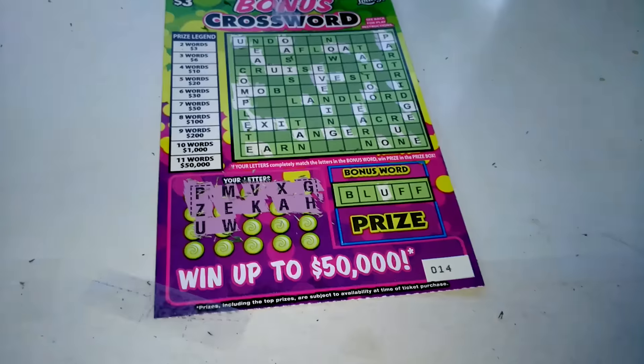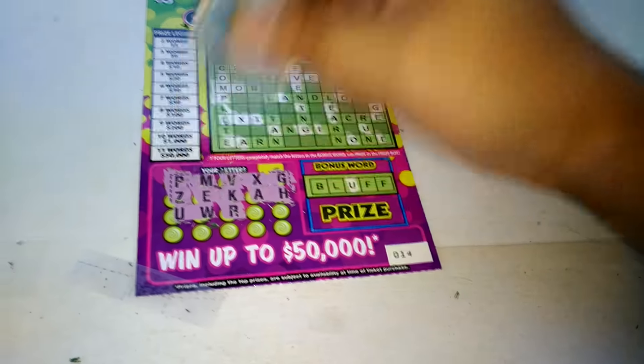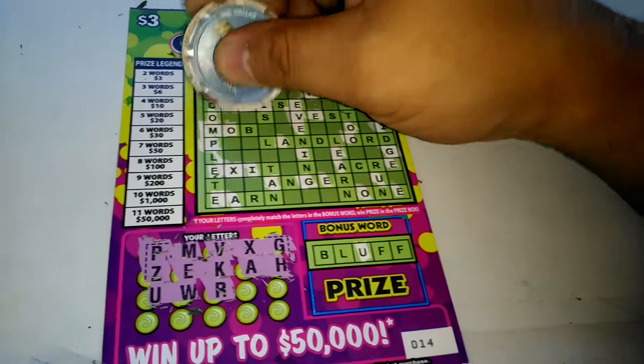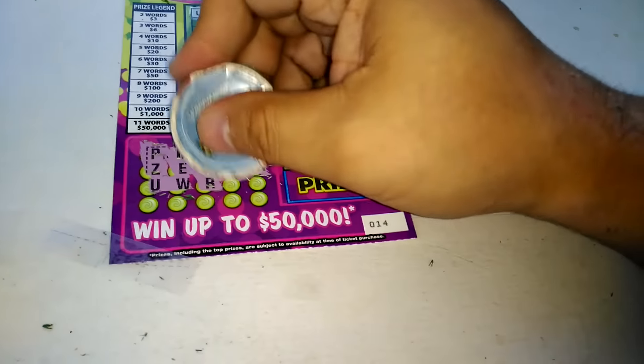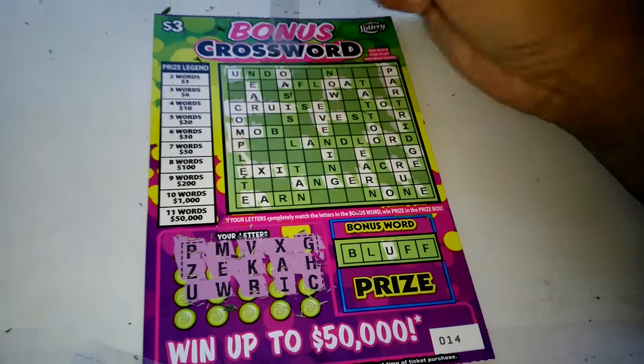U. W — we got one W. And R — one, two, three, four, five, six R's. And then a letter C — one C.